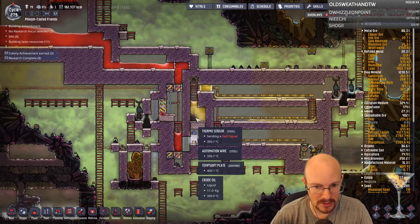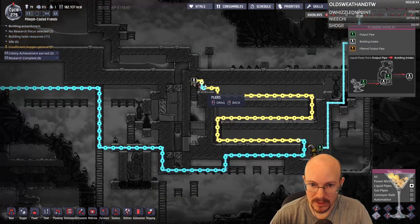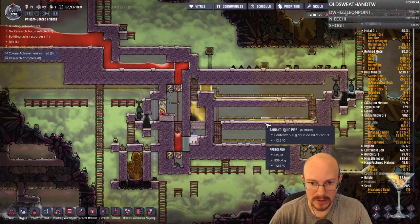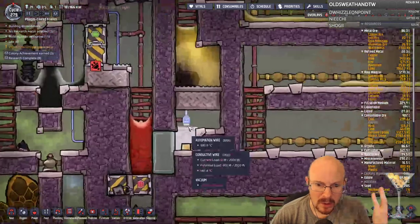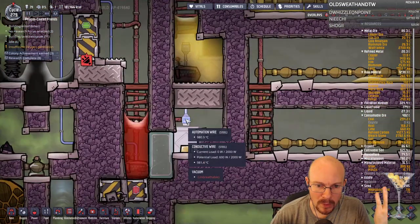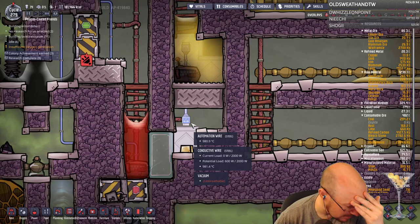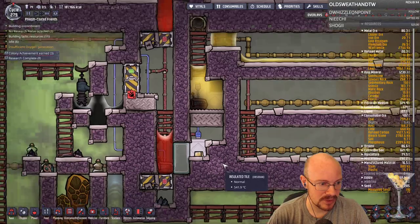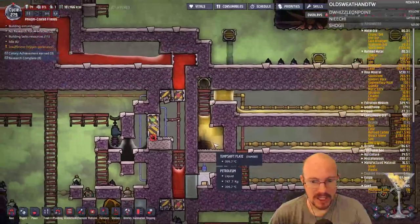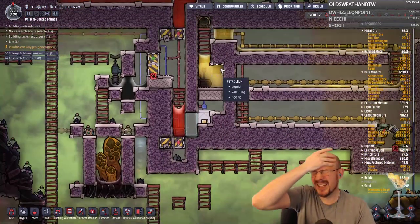Uh-oh — okay, we're having an issue with this not changing again. What happened to my door? My door melted. That door needs to be steel, doesn't it? Is that door made out of gold? I thought I got all the doors steel. God damn it — I thought I got all the doors.